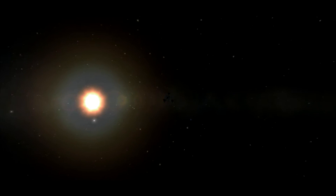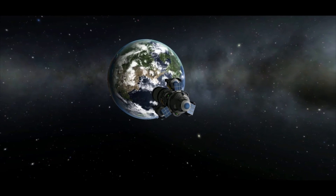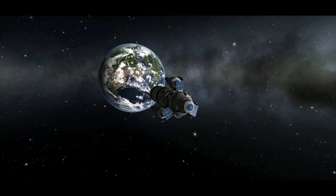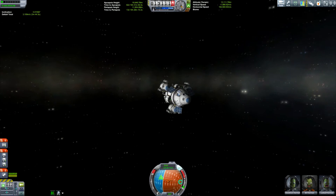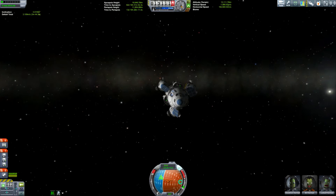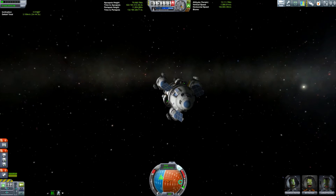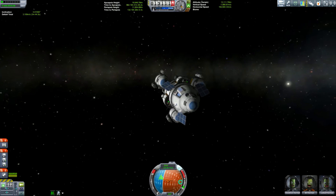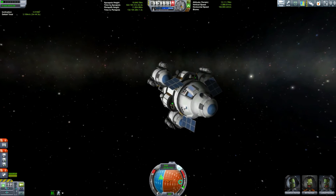Right now we're on our way to Duna. We've actually thrusted through our transfer window — that's what you call it — and then we're on our way. What Bill, Doodman and Ludwell find on Duna is a total mystery, even to me, because I haven't decided yet. Though I shouldn't have said that. Perhaps I'll have spoiled it. But there is going to be something epic.